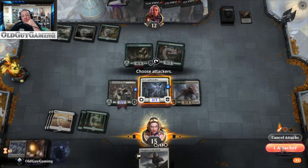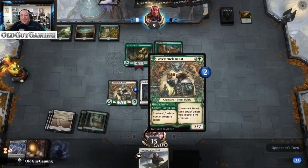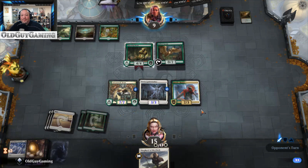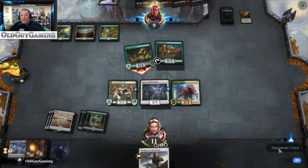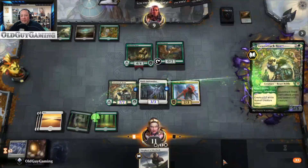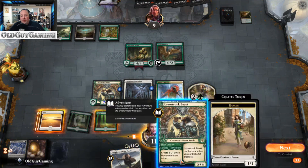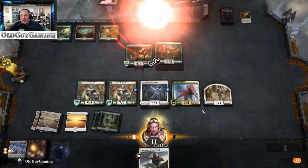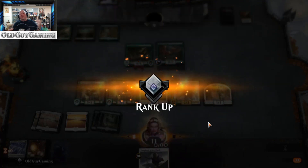Indestructible vigilance — we'll just keep punching him in the face. I recognize that I lost the ability to attack with my Lovestruck Beast, but I think I'm okay. Because now what we're going to do is return the Huatli's Raptor and do it again and again. I'll take the four damage and keep the Raptor floating back there. Because then we get this — he's waiting to do the math. Wait, this gets scary really quick. And there we go — that's how we're supposed to do it!